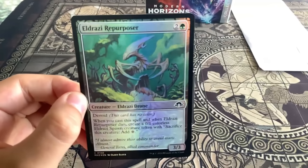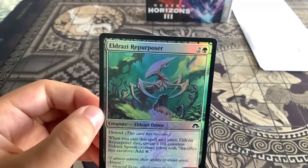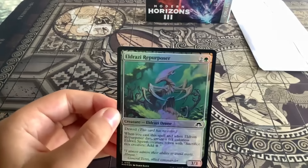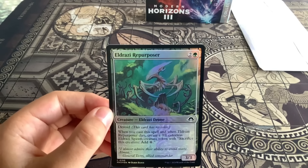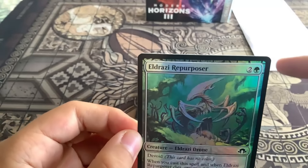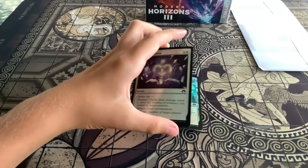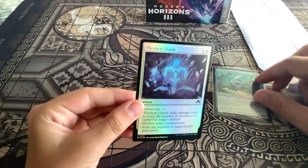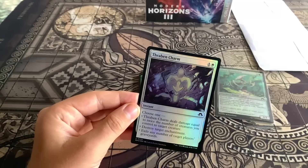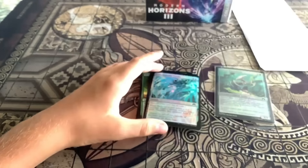Eldri Repurposer — looks like it's got a creature, probably recycling something, almost like it admires the ability to avoid waste. And this one: Thraben Revenge Charm — I've never seen that one before, it looks very cool.